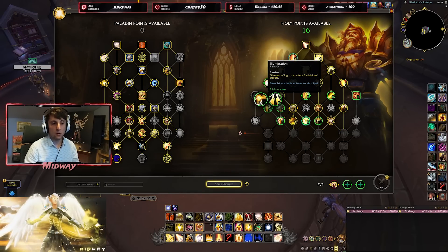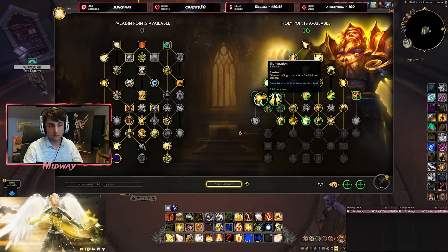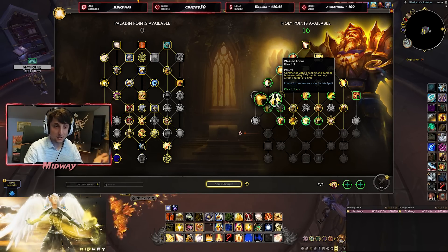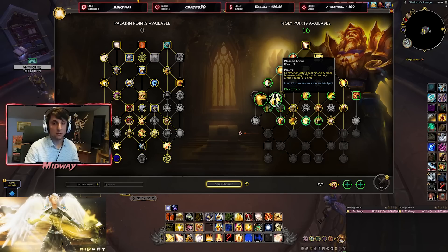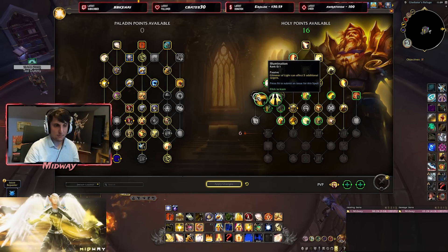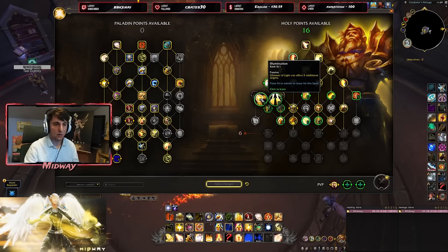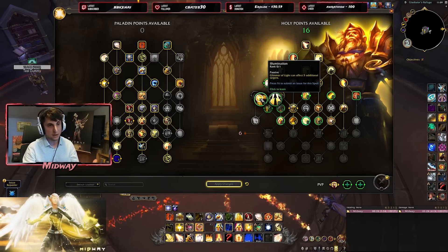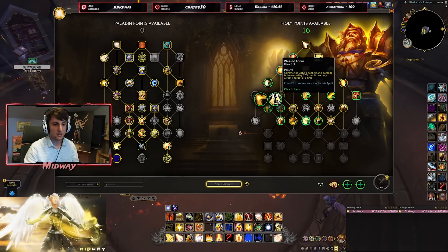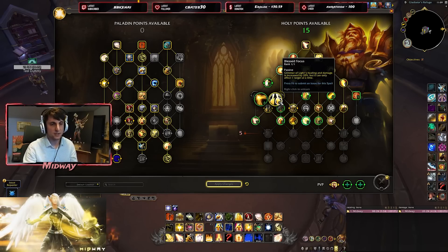There are two choices: making Glimmer go up to five targets, so you'd get your natural eight-target cap with Glimmer — which is what you want for raiding. However, if you're not raiding, you could choose to only have one Glimmer at a time but it does more healing and damage. I'm thinking this might be useful in 2v2 PvP perhaps. For Mythic Plus, limiting yourself to one target might be too big a loss when there are five targets to heal. Let's pick the single Glimmer option and check what the numbers look like with this healing increase.